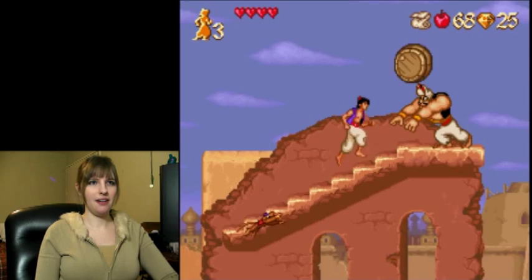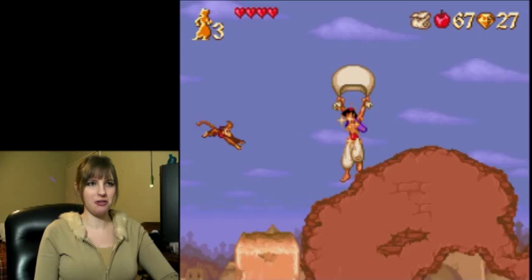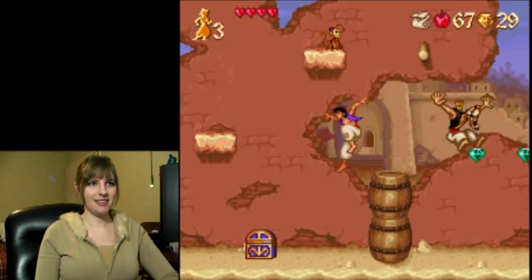Fair warning: I way over-abuse the parachute here. What's this? This is chicken? Yeah, that'll fill up your health bar completely.